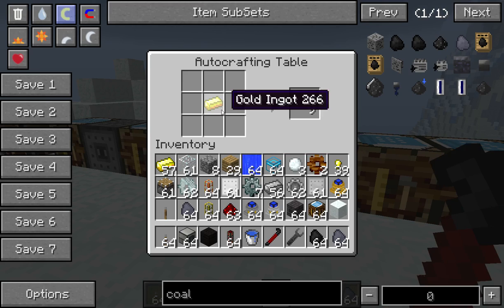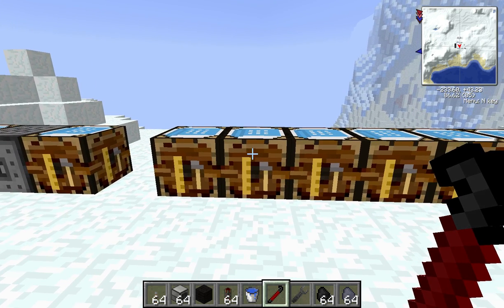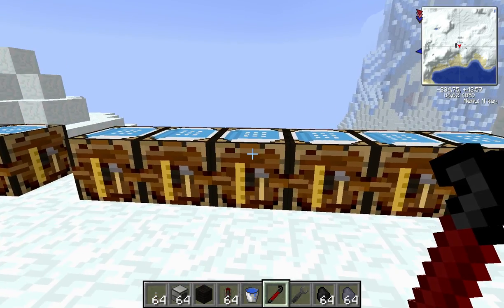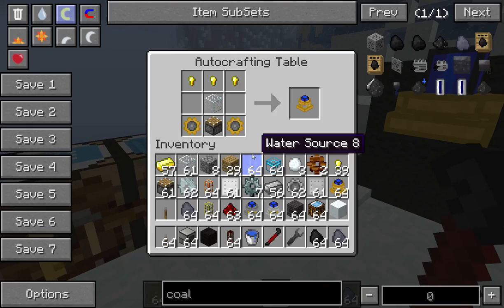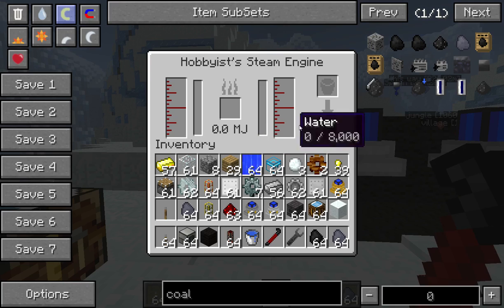To make Gold Nuggets, just a piece of Gold in a Crafting Table — just the one gets you nine Gold Nuggets. You will need eight for your Gears and then three more for the actual Recipe itself for the top, so you will need two pieces of Gold for that. Now the Hobbyist Steam Engine — we'll have a look at the interface now. Quite complicated looking, but once you get going with it, it's actually quite a simple machine.